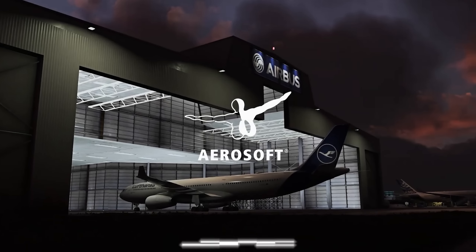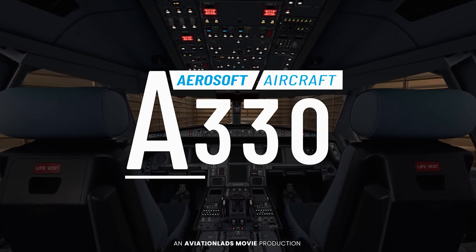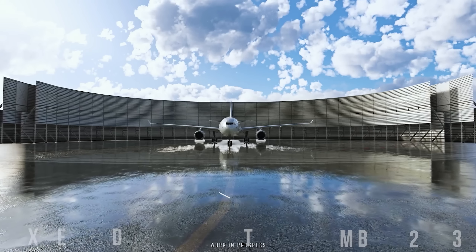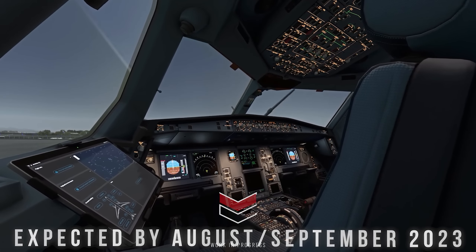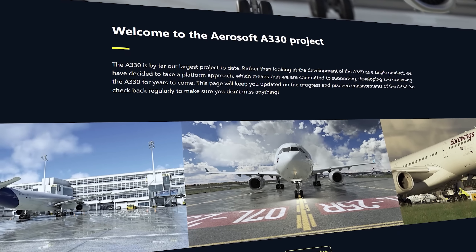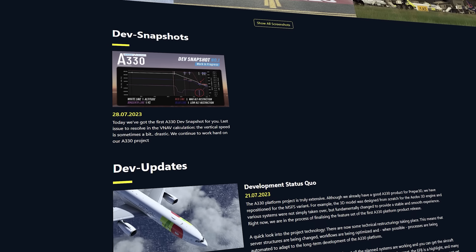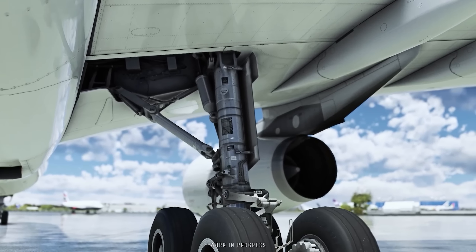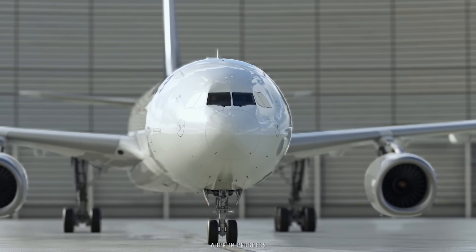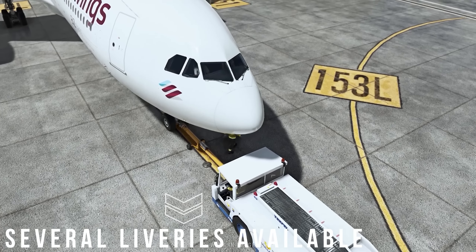Moving away from existing airliners for a bit, let's talk about the hotly anticipated Aerosoft A330-300 coming to Microsoft Flight Simulator. The aircraft is slated to release by August or September of this year, and the latest updates on the aircraft's official landing page suggest that last-minute tweaks are currently being made to ensure the aircraft will work well on release. The aircraft has been faithfully modeled both externally as well as internally, with several liveries that will be made available on launch.